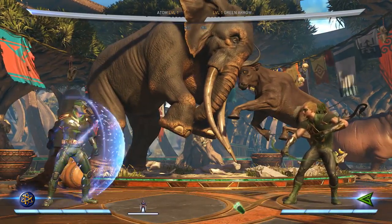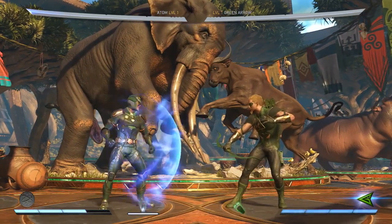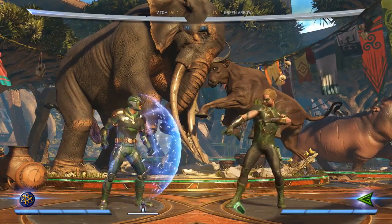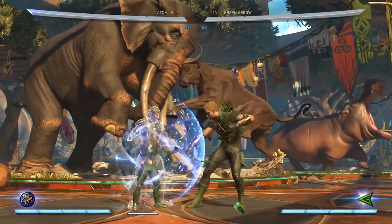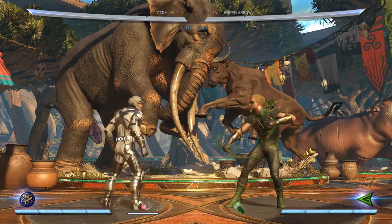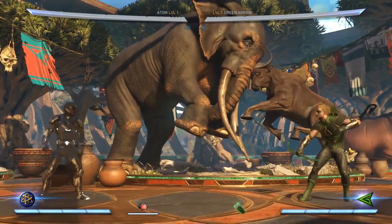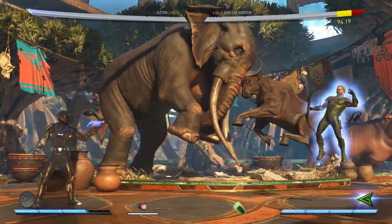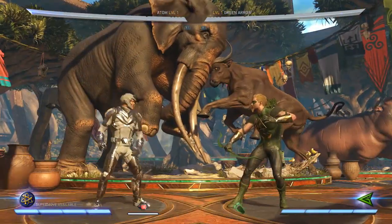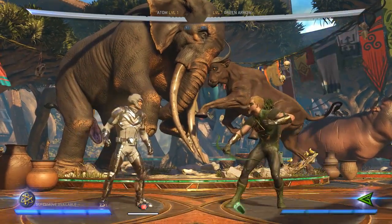He also has the force field where he rubs his bio belt and it will actually absorb projectiles, and if you meter burn it it can hit the opponent. The real reason to show it is it works with character power - you can see he's got the little shield, that's just the most adorable fun thing ever. This will replace his teleport, but if you're getting zoned out really badly and the teleport's not doing enough, you can put that on and just go in with your character power - no projectiles are going to hit you.